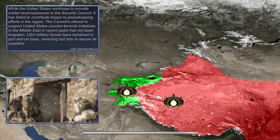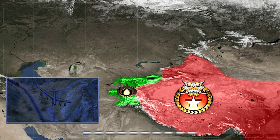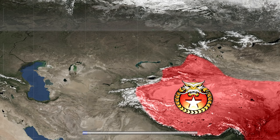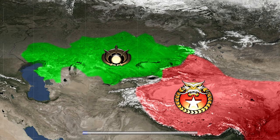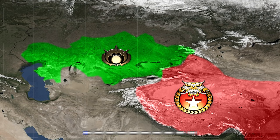USA military forces remained in port and on base, venturing out only to secure its coastline. When war broke out between the two factions, the USA still didn't unleash its full military might against the GLA, though the country did provide some military support to China. During the PLA's assault on the city of Balaki in Kyrgyzstan, the US provided air support in the form of B-52 bombers, which carpet-bombed GLA defensive positions. PLA forces successfully drove the GLA out of Aldistan, but the organization regrouped in the nearby country of Kazakhstan. At this point, the US contributed some of its military forces to the region in cooperation with China and the UN Security Council.